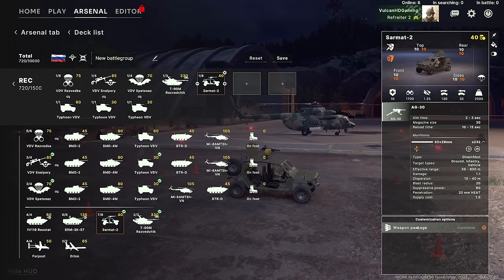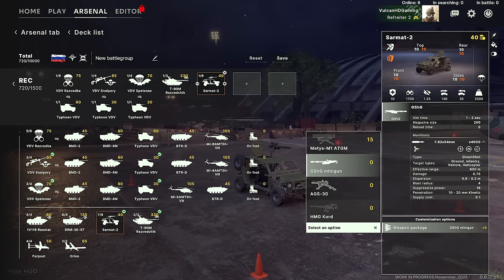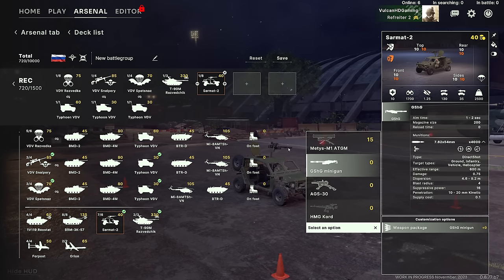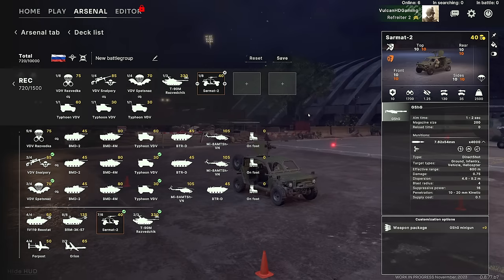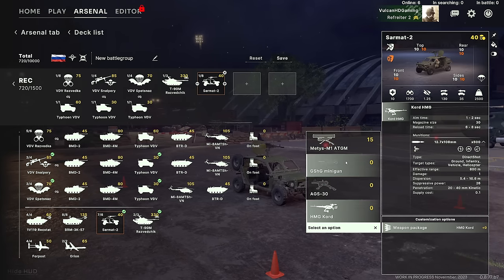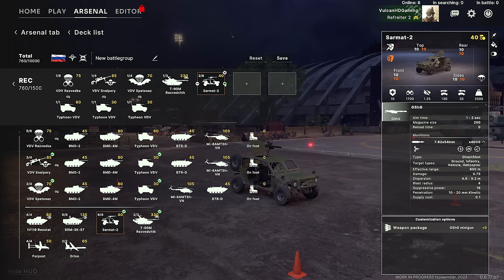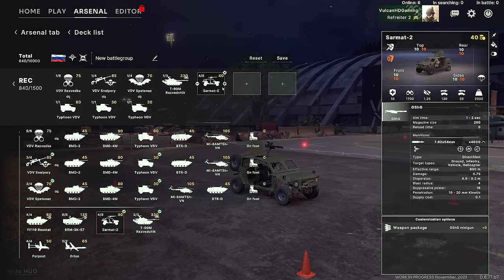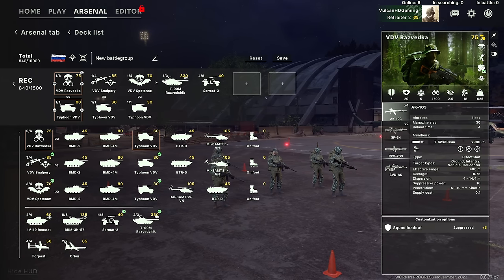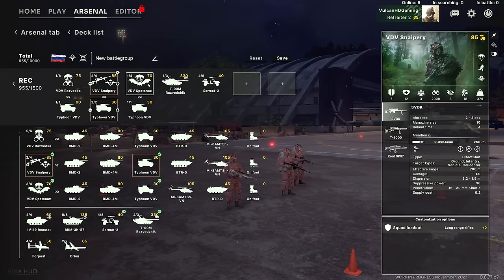I'm also adding Sarmats. I'm always unsure exactly what to equip them with — the minigun is really nice and the Metis ATGM is useful, but the minigun is generally more useful because it dunks on infantry hard and has reasonable penetration against light armored vehicles due to its fire rate. We're going to put a few Sarmats in there — they're really cheap, great for dotting around. And we're going to add another sniper for sure.